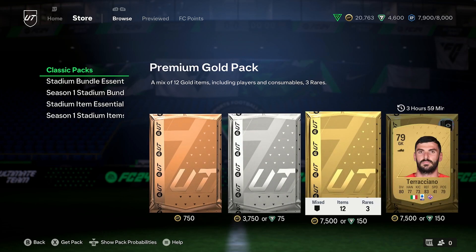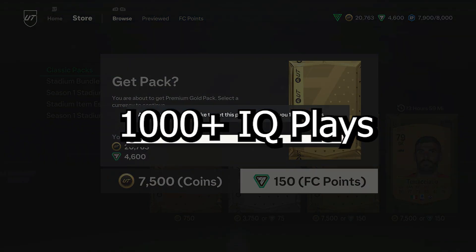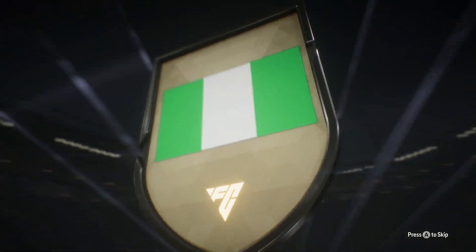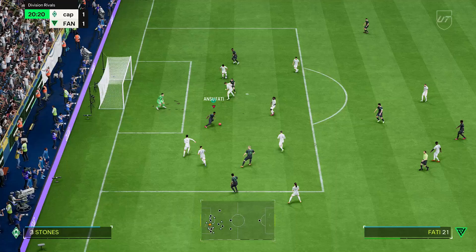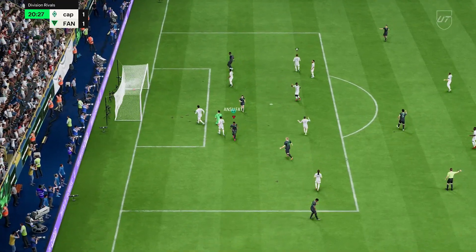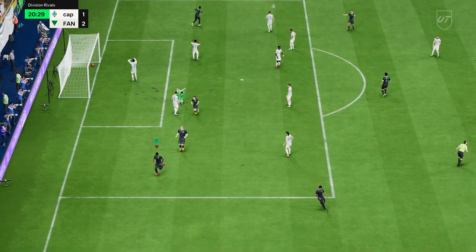Today we are going to be going through the 1000 plus IQ plays. These are things that you can do within EA FC Ultimate Team which will put you ahead of pretty much 99.9% of players within the game.